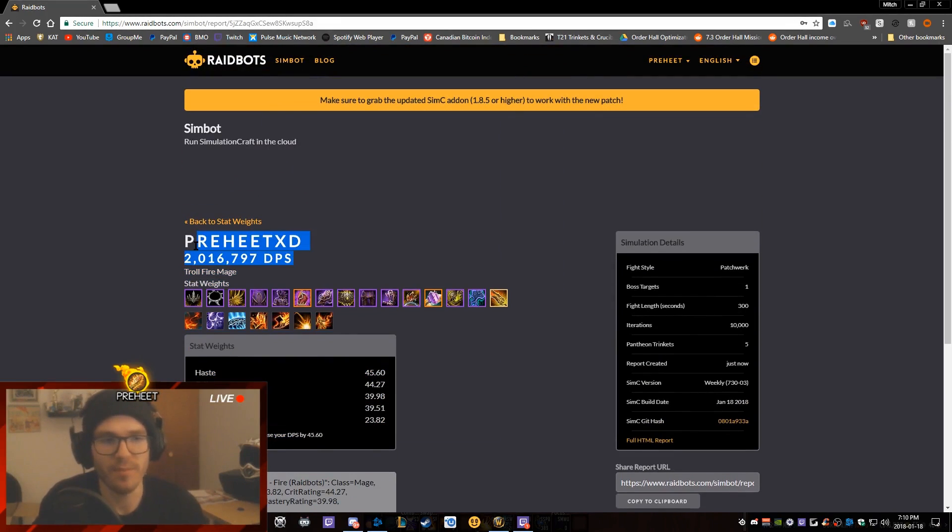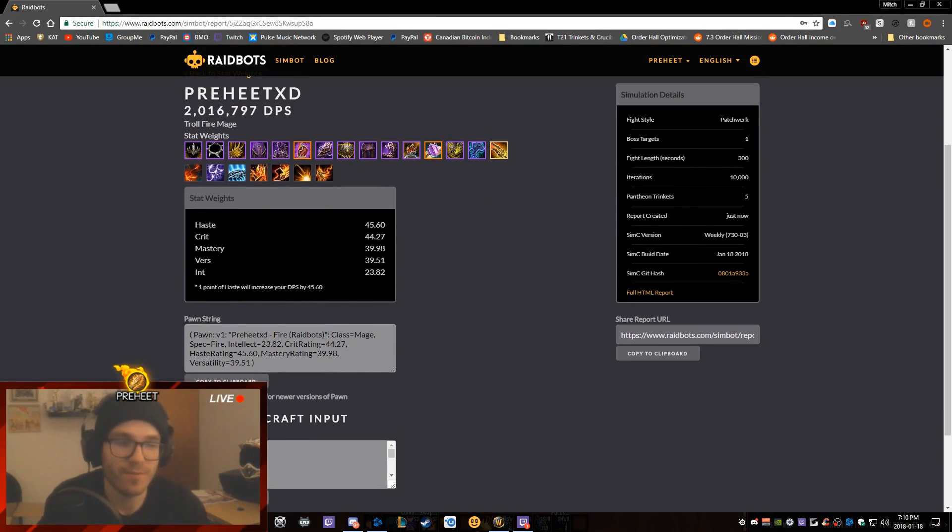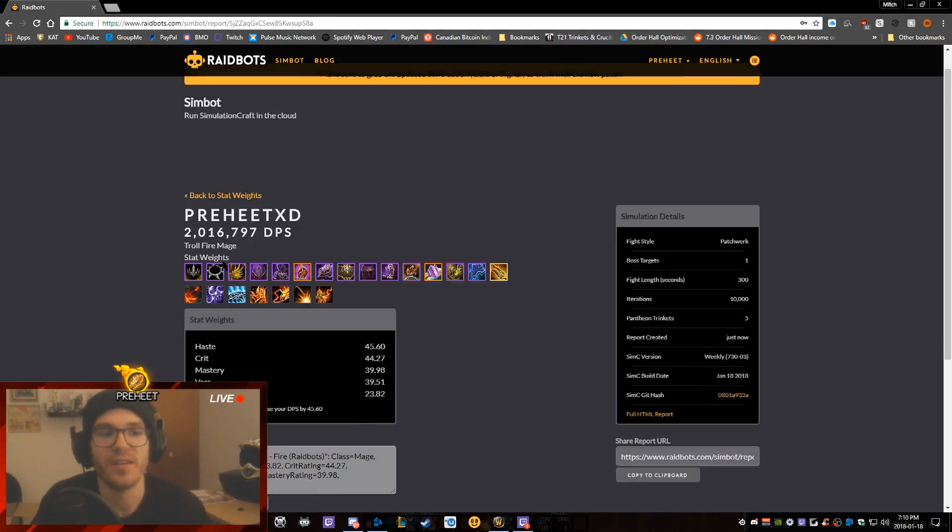We come to this screen here. It gave me a quick sim — I'm doing apparently 2.16 million damage to a single target boss. It gives you the gear and talents you're using, and here is the juicy part: it gives you your stat weights. Right now it's telling me I'm slightly over-capped on crit and I need to start looking for haste and crit gear.